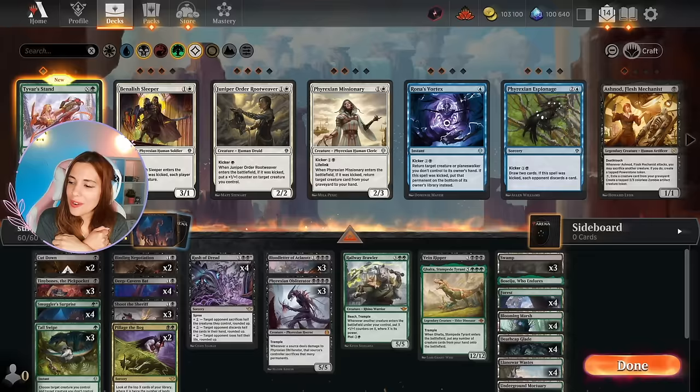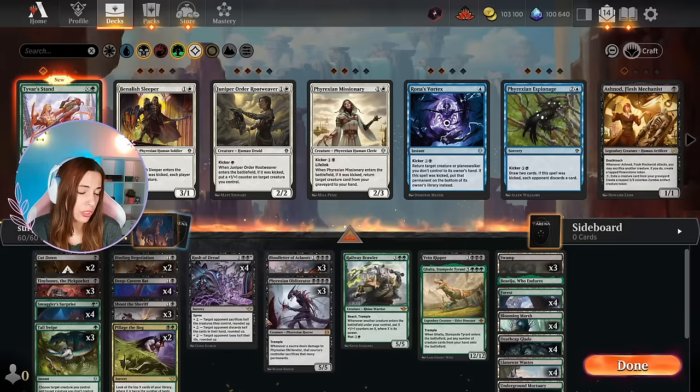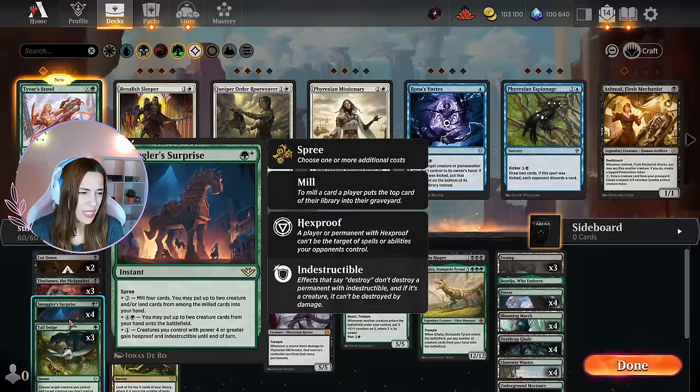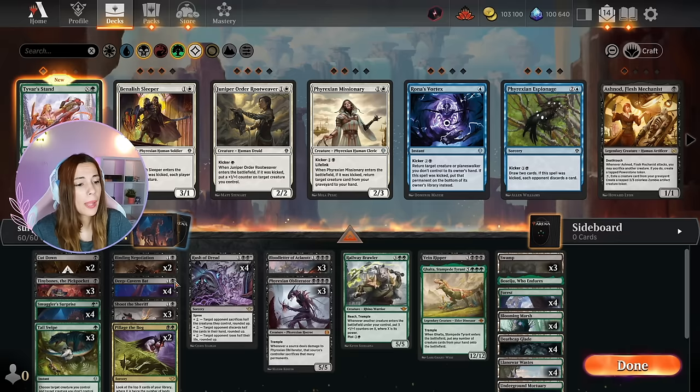Overall, very fun deck to play with. I liked it. I felt like I tried to do too much and maybe I also experimented with a lot of cards. The Bog really surprised me — the plot ability is really strong. The combo between Blood Letter and Rush of the Dead is really strong. I felt like I couldn't really get the Obliterator from the Smuggler's Surprise, which felt underwhelming — maybe it's too much mana or maybe you just have to play it in a ramp deck. But I really like the combo between the Blood Letters. Let me know what you think of this deck, what you would change, and what you think of this set so far. I'll see you in the next one, bye bye!